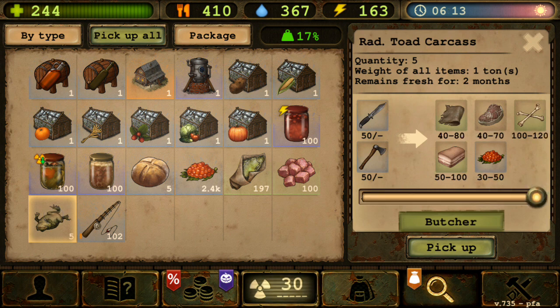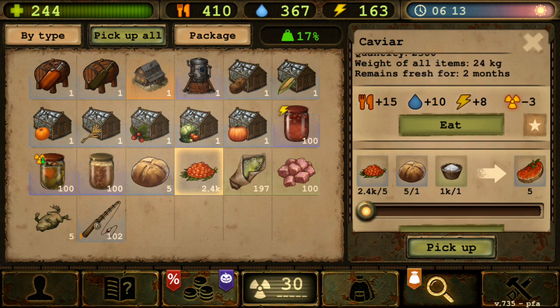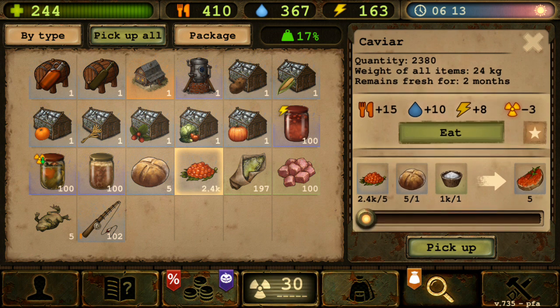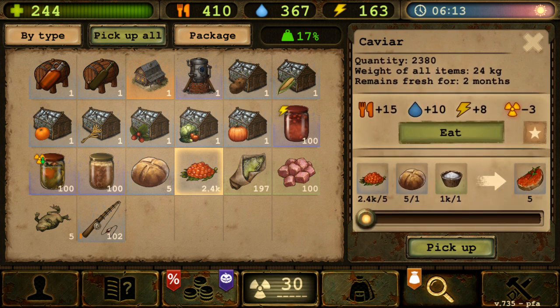The numbers just keep increasing and you cannot really do anything about it apart from eating it and crafting, which we'll also talk about after this. So let's go back to the caviar itself.